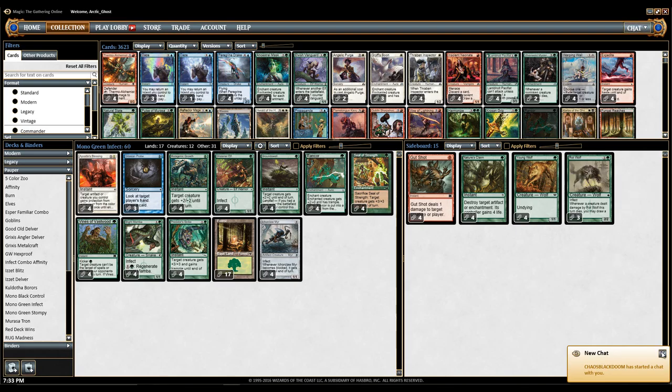I like this deck a lot. I think it performed way better than I thought it would. If you want to play Lotus Petals, I could understand — maybe cut the Gitaxian Probes. But I would probably play at most two Lotus Petals, going minus one Predator Strike and minus one Forest for that. I really like Gitaxian Probe in this deck. As far as the sideboard goes, I can easily see cutting one, two, and three for Norrish.